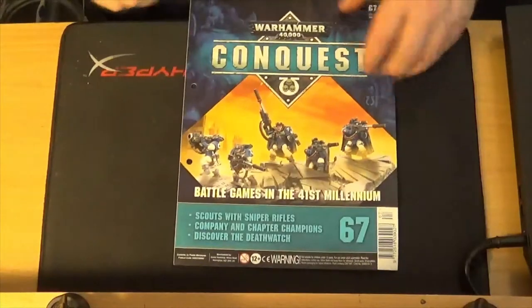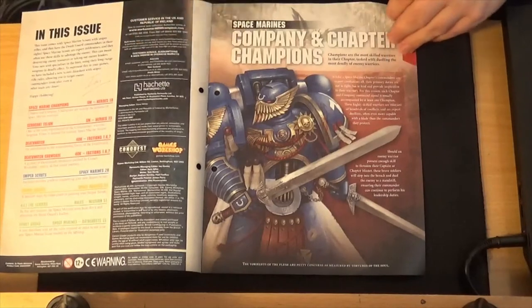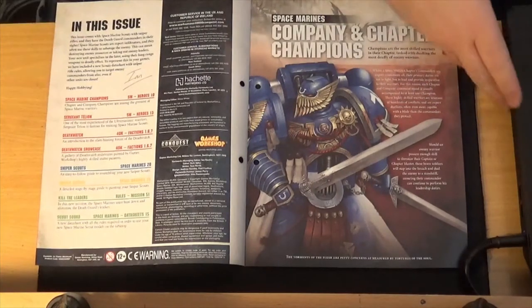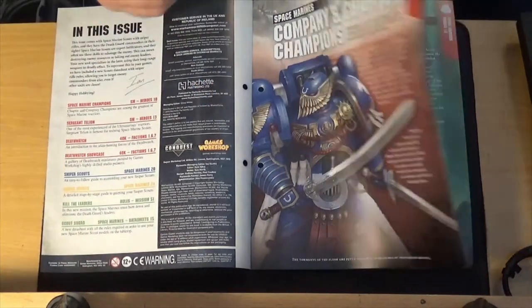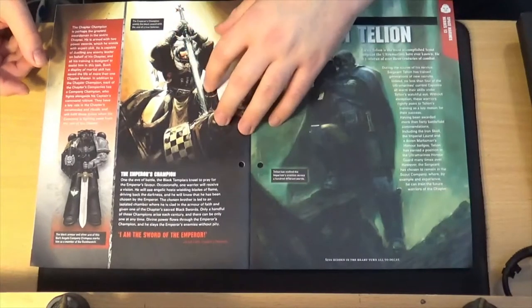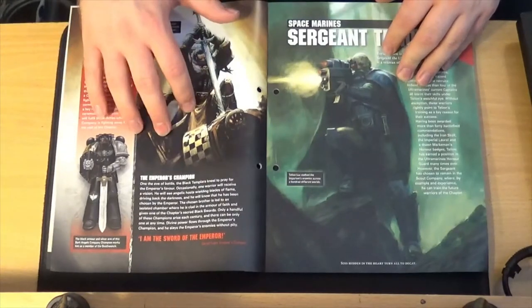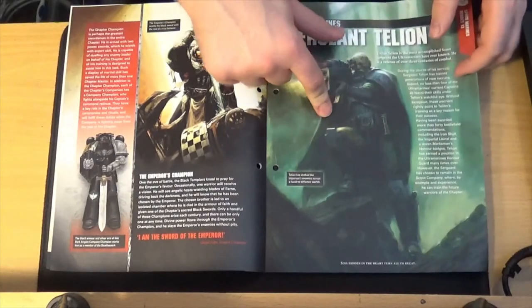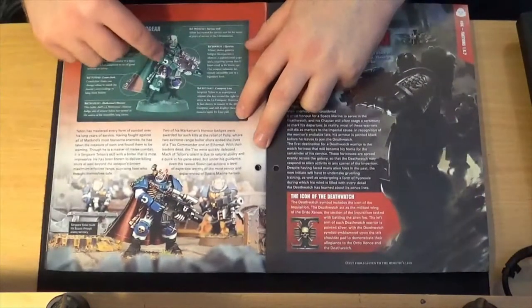And then we've got the magazine itself, starting off talking about company and chapter champions. That is an Ultramarine-looking one, but all Space Marine chapters have chapter champions and company champions. Going on to talk about the Emperor's Champion specifically, which is the Black Templars one. And then talking about Sergeant Telion, who's an Ultramarine scout sergeant — not included in this issue.